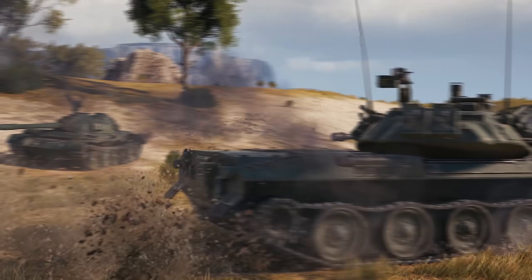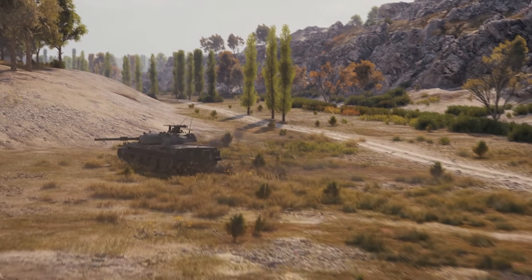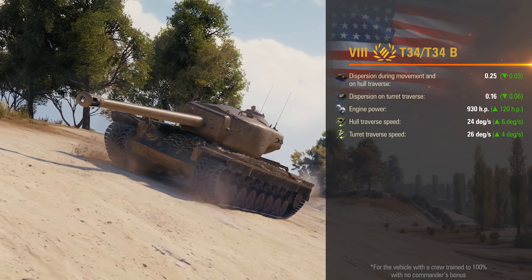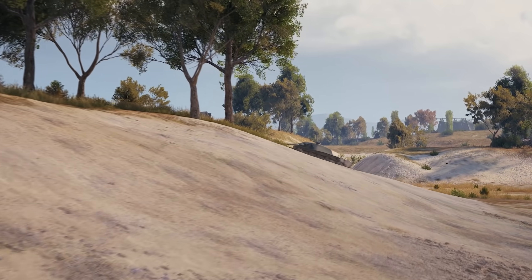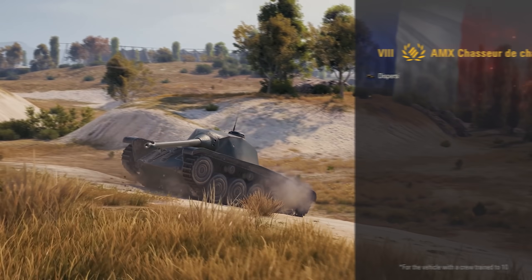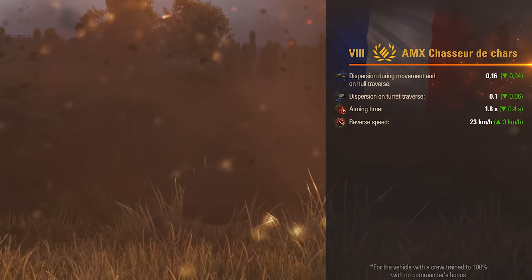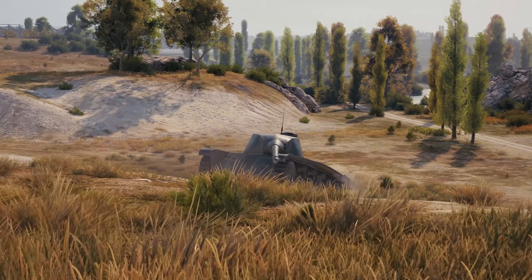We continue setting the characteristics of premium vehicles to update them for the current realities of random battles. The American Mastodon T-34 now has more comfortable gun handling and better maneuverability. This will make positional skirmishes easier for it and won't let it be easy prey for quick vehicles. The AMX CDC will cause damage from distance more confidently due to improved aiming time and gun stabilization, while the increased reverse speed will let it avoid unnecessary damage when firing from behind cover.